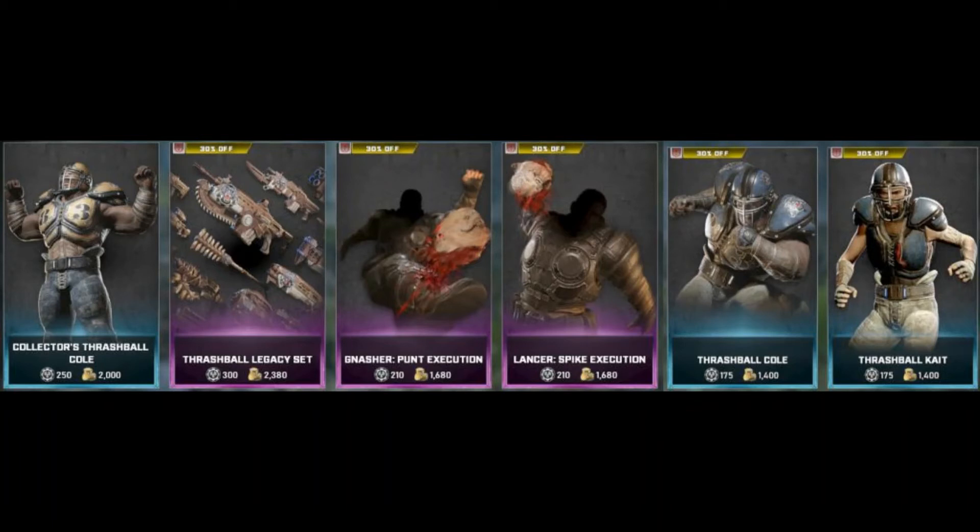We also have Thrashball Cole and Thrashball Kate both for 175 iron or 1400 Gears Coins — that's 30% off each as well. That's a very good featured store, a lot more items than we used to get. And the moment a lot of us have been waiting for: Gears Esports has released two of the older Chrome Steel skins.